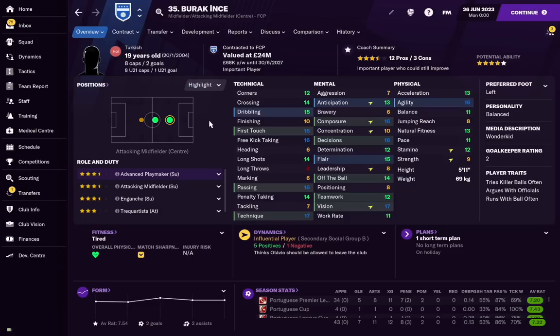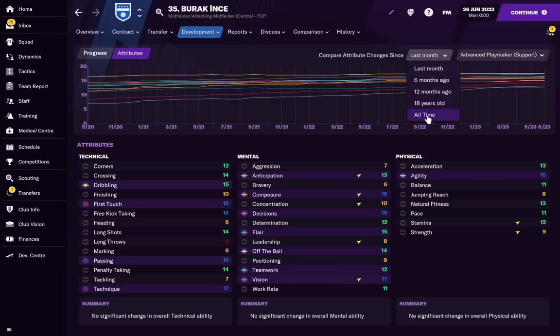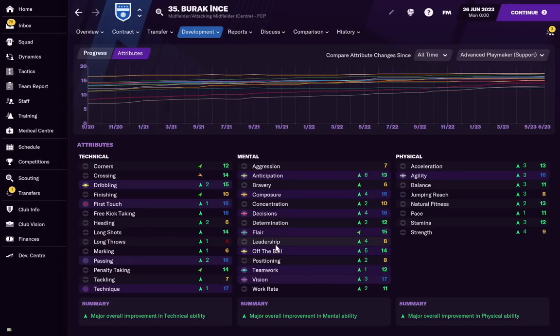He's a top-level player at 19. Before moving him to Chelsea I'll show the growth chart — I promise I haven't used the editor beyond setting potential ability to the higher end of his range, and I didn't even max it out. Physically he's shown plus threes and plus fours across the board. Mentally plus fives, fours, and a plus six in anticipation — I've never seen anything like it.